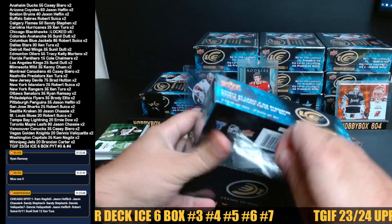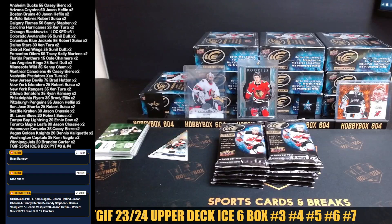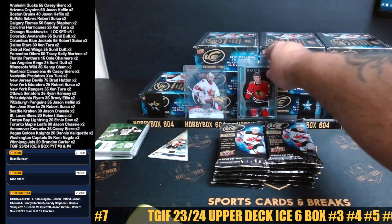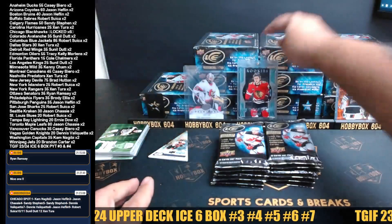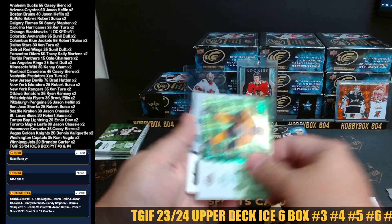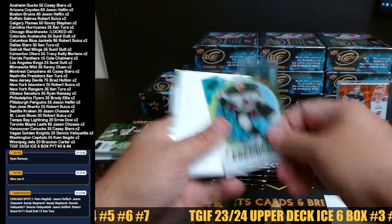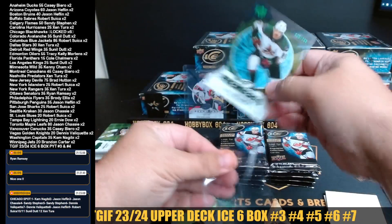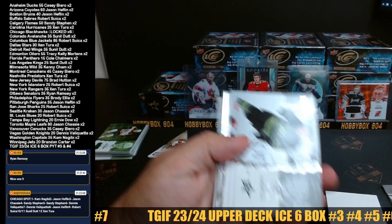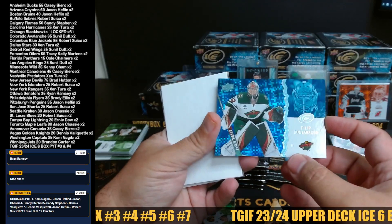Forgot to write the name on the back of that — I mean it's gonna be pretty obvious unless we got a loaded case here. All right, good luck, here we go. We have a die cut of Claude Giroux for Ottawa, Roman Josi, Henry Throne. We have a Clement Milosh, number 20 out of 299 — green ice rookie for the Coyotes. Mark Stone, Levi Merlin, and Coyotes Jason Heflin for the Clement green. We have an exquisite — we're gonna put it to the side.